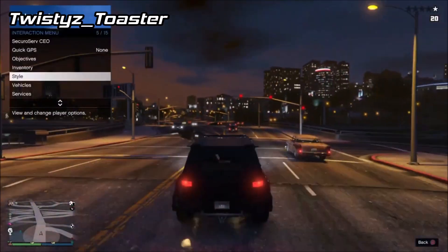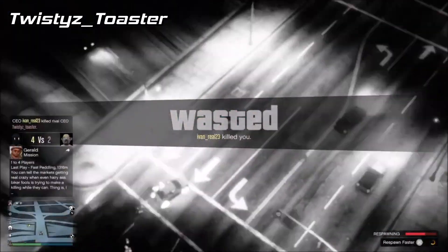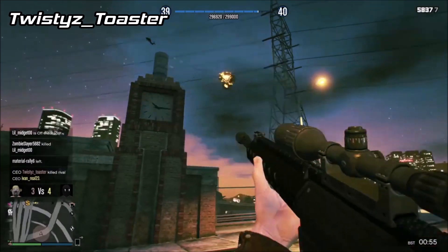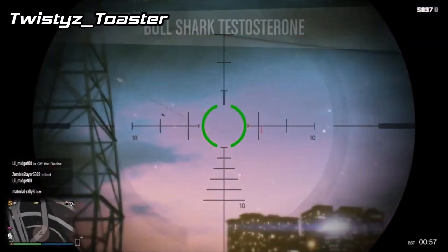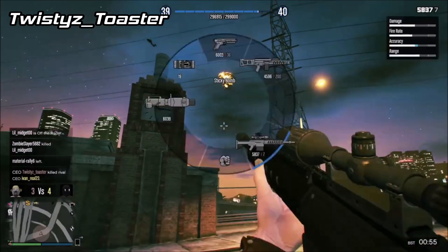At number 3 we have Twisty's Toaster, and his Night Shark gets lit up by Oppressor missiles, so afterwards he gets some sweet revenge. Super clean snipe right there in between the tower — kind of a difficult angle too. The Oppressor was going upwards and he hit him with the first shot. Just a nice drag scope for that kill. Very nicely done.